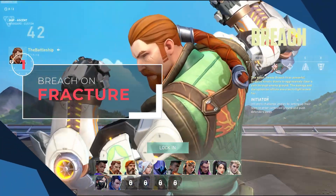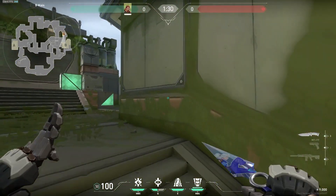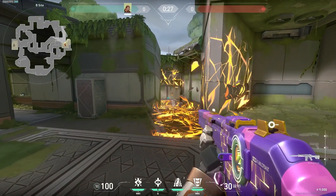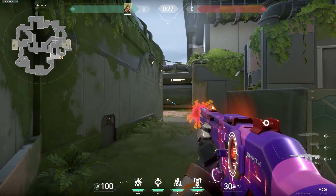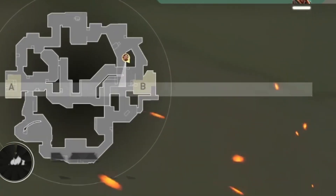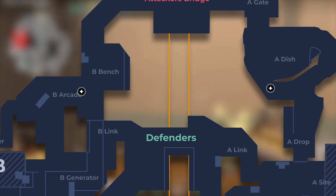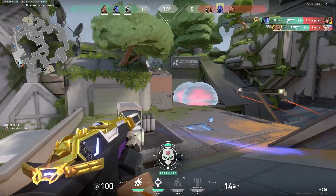What better combo to start this list off than with Breach on Fracture. Although the map is pretty new, it's become clear that Breach is easily one of the best picks. Currently in pro play, Breach has been picked an overwhelming 90% of the time on Fracture, and there are a ton of reasons why. The map is littered with narrow hallways that are perfect for his fault line. These small corridors make it pretty much impossible to dodge the ability, guaranteeing that it sees value. There are also a lot of boxes and unique pieces of geometry that Breach can flash off of. On top of that, both of the sites are small enough where Breach's ult can completely cover the entire site. And this map is very unique because it's the only one with four ultimate orbs scattered around the map, and there's no better agent to help fight for those orbs than Breach.